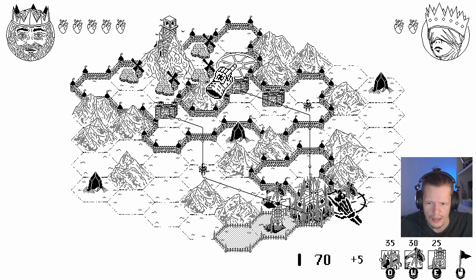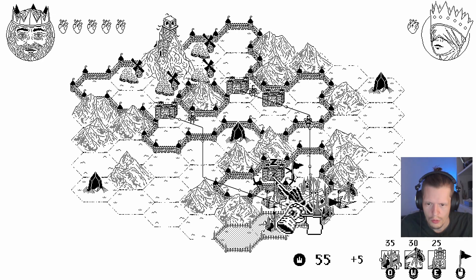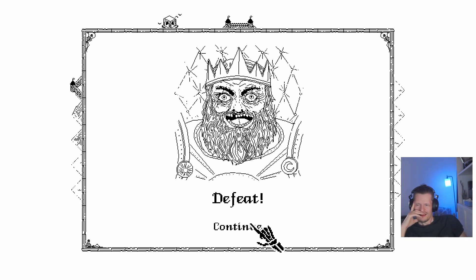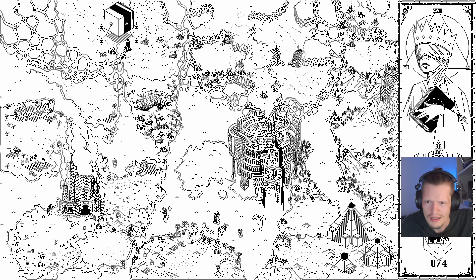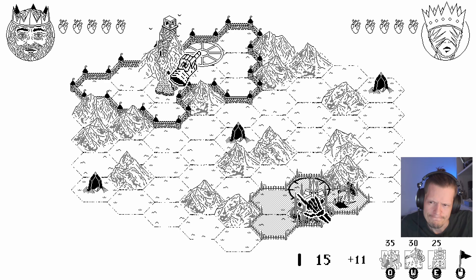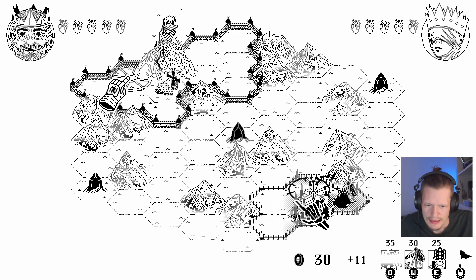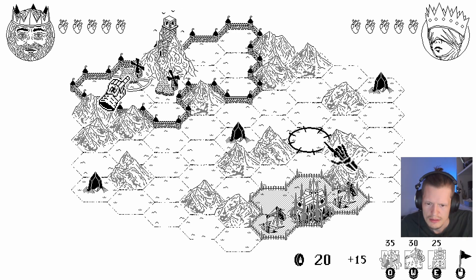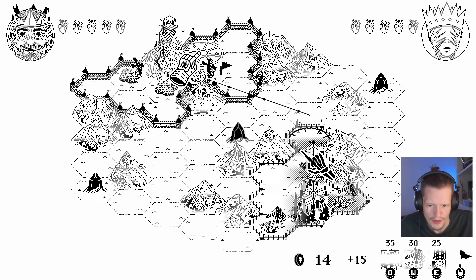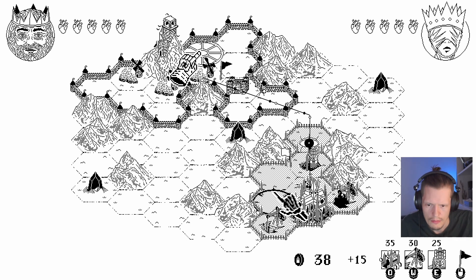I'm going to try and upgrade my mines. I maybe would suggest or wish that there was a way — if you moused over each individual option rather than the whole scroll — like if just one item wobbled so you could tell which one you're selecting. Anyway, now we've got the upgraded mines — it goes for six instead of five: six, five, four, three, two, one. Pretty good.